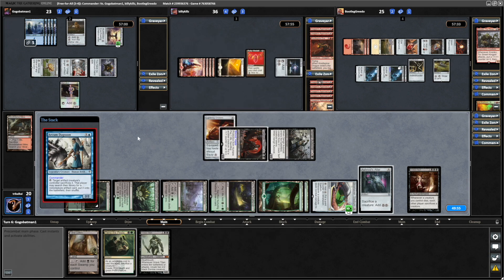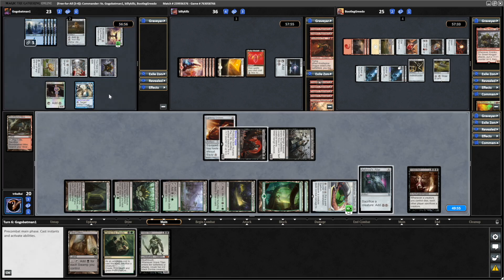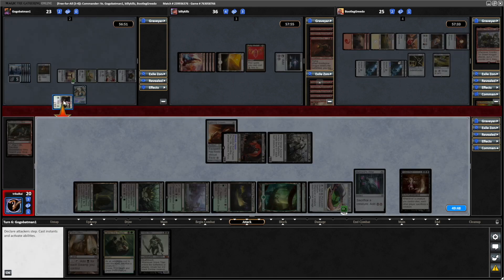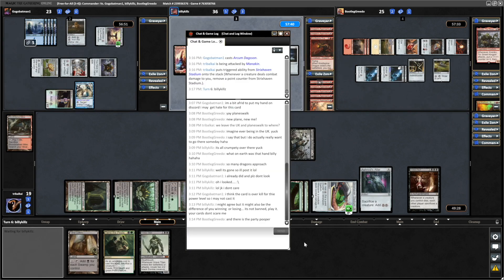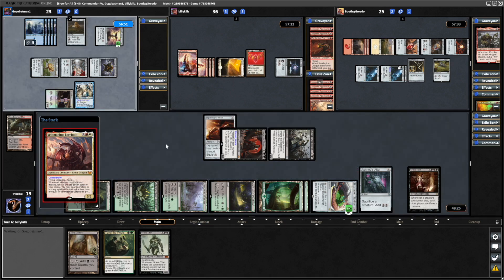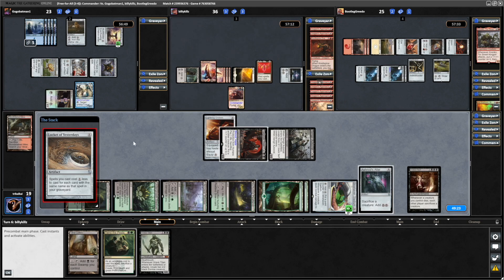A bunch of mana being generated by the mono blue player, and still a bunch of mana available. Playing out the Arkham Dagson again and passing by the looks of it. Then the Millikin coming in towards us to take a point counter away from the Strixhaven. Putting our opponents in a tricky spot here. Velmarcus coming into play though — we can get rid of that easily enough. If it swings in at us I will sacrifice the Sengir Autocrat. I don't like being at 19 life.